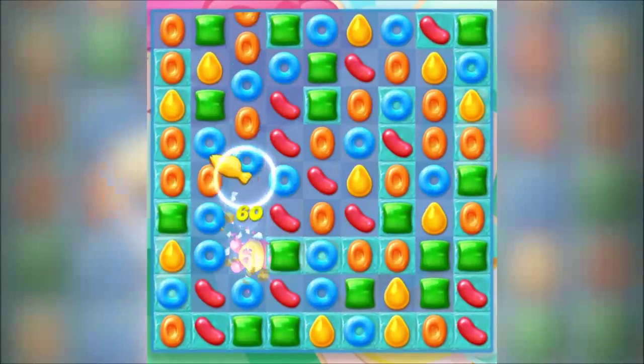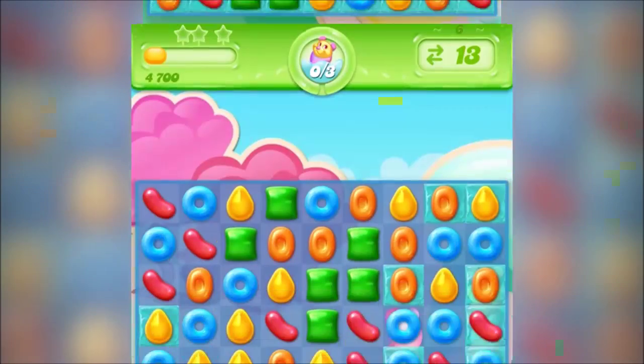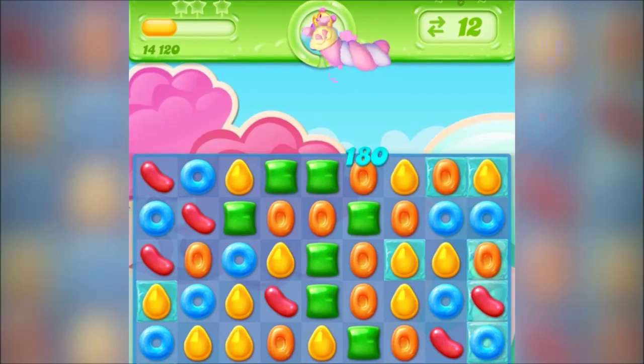Top tip number three is trapping the pufflers. Be sure to remove frosting from difficult areas if you have the chance to do it, because if you don't, then the puffler might end up there.